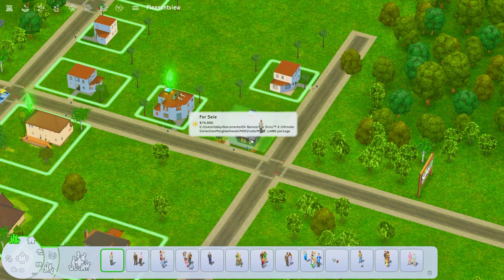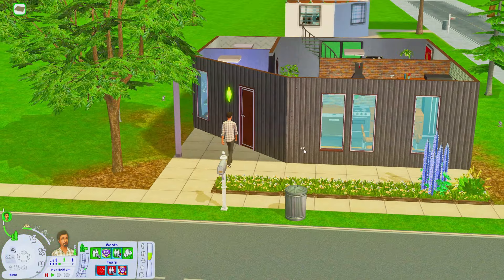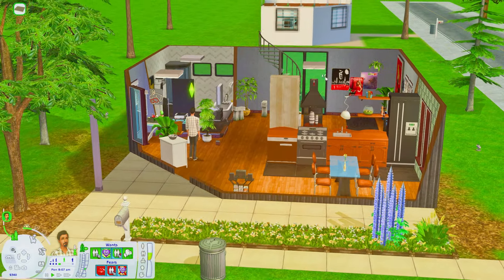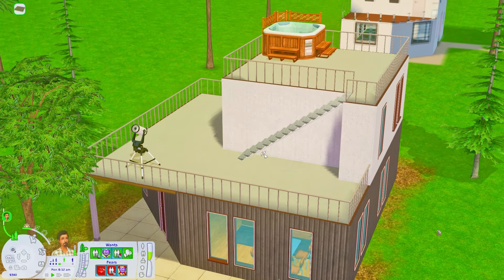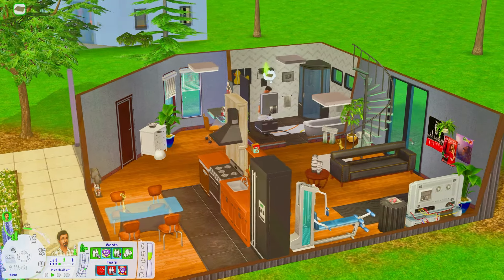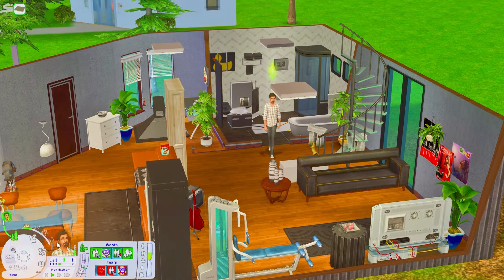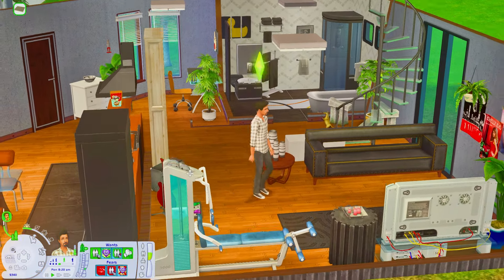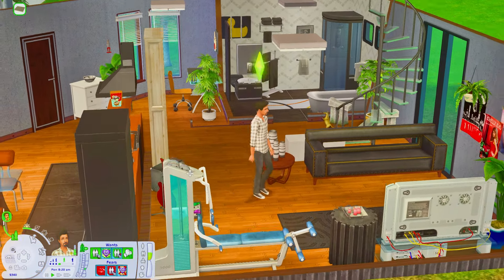A lot of Vertana's houses are more expensive than what they would regularly be — this one is like $74,000, while Don's house before was probably only worth about $20,000 or so. You can actually use the family funds cheat — type family funds, then the sim's last name, and give them the amount of money they need to move into the house. Considering this is set up for a family, I don't really count this as cheating in my own game. And there we go — Don is in his brand new house.